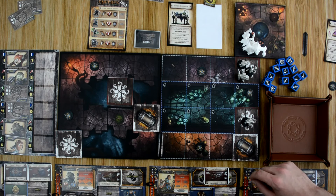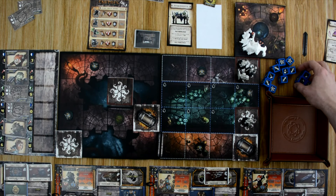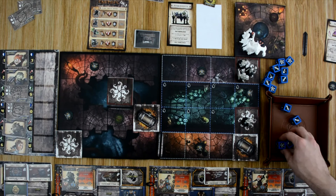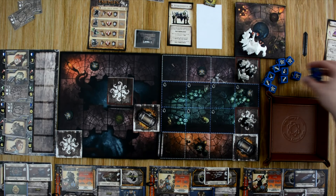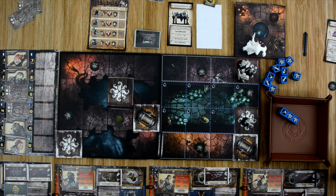Kira goes next, attacking the caster — she loses one attack die from the caster's Miasma ability, but gets one critical and two hits. Casters only have one defense so they take another wound. Her second attack gets two criticals and a hit — enough to kill the caster. He goes down and she gains one experience — that's level three for Kira! She chooses Dash to gain one free move action. Then she attacks the bear shark, getting four successes — one wound to it.